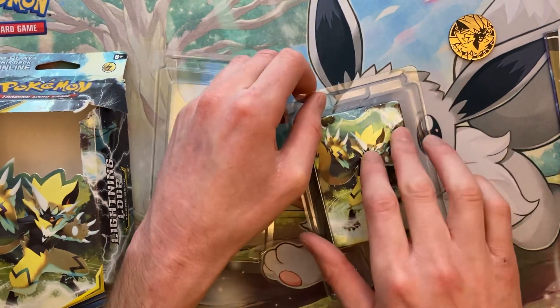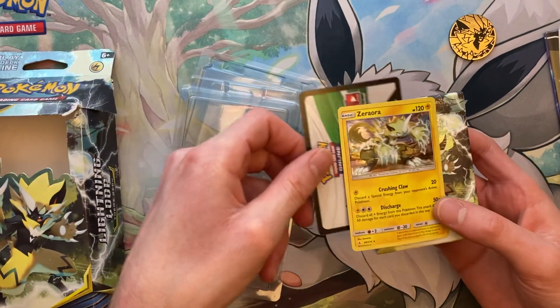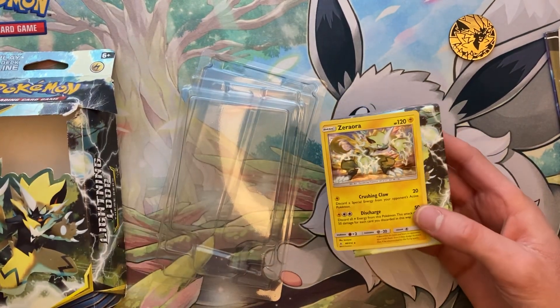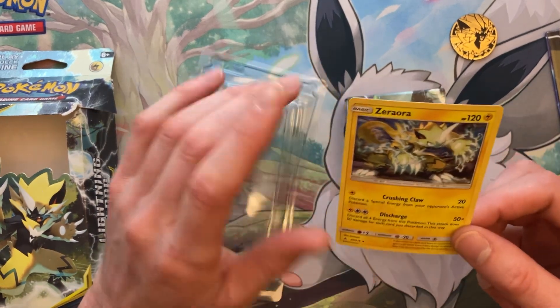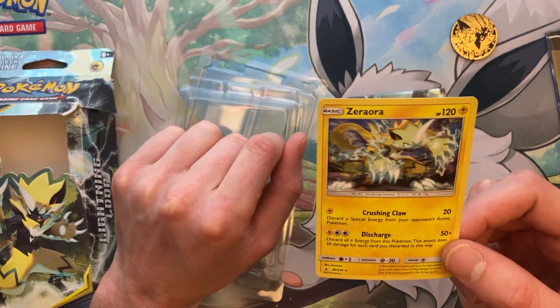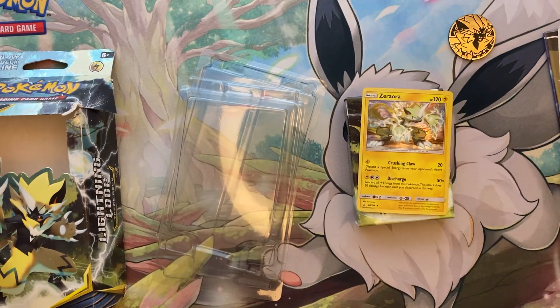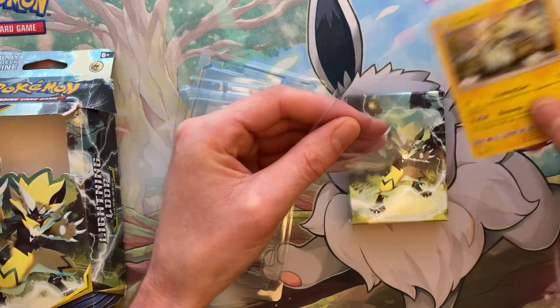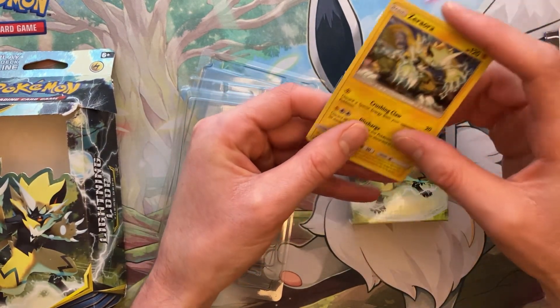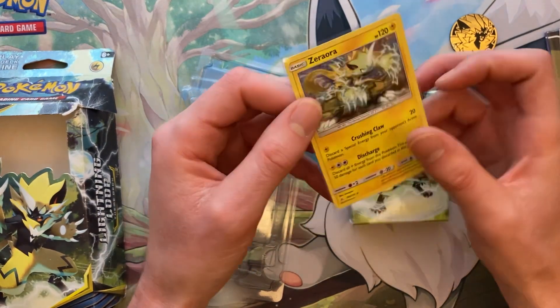It then comes with the code card and the Cracked Ice promo as well. This one is — I could never say his name correctly — Zeraora. You know what his name is, you can see it. We're going to get him in a nice top loader to have him on a little bit of a safer journey to his future home.